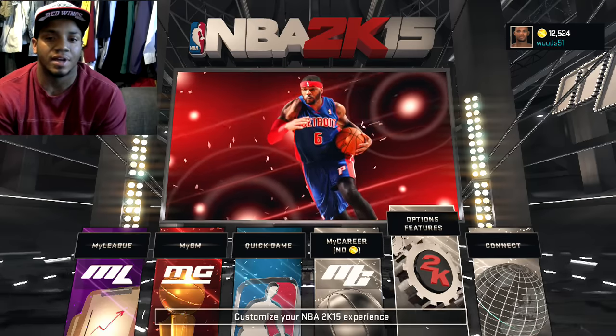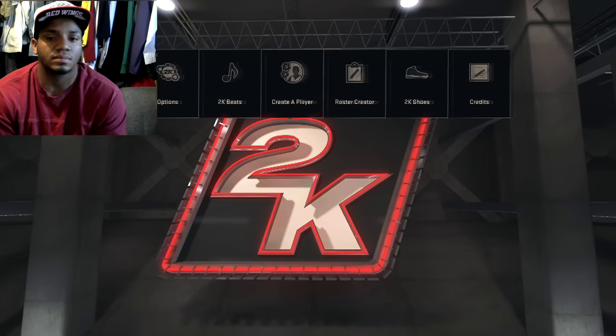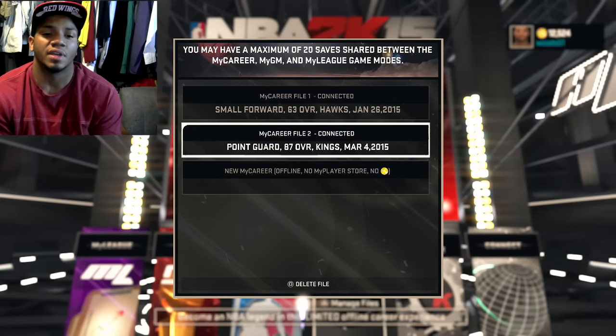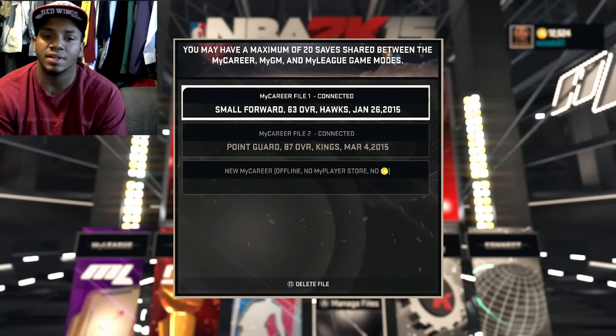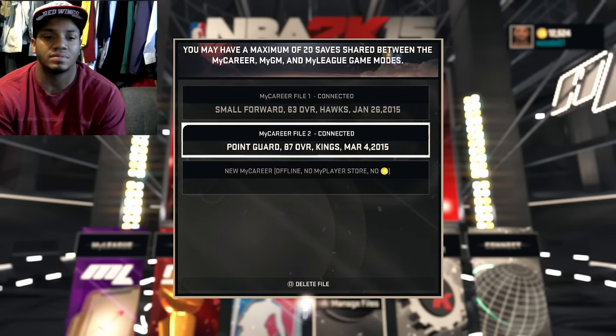I go to options and there's nothing in the options I can do to get it to work. When people say you can go to any other MyCareer save you have and it'll work — it does — but I'm not even trying to use that, I'm trying to use my main guy.